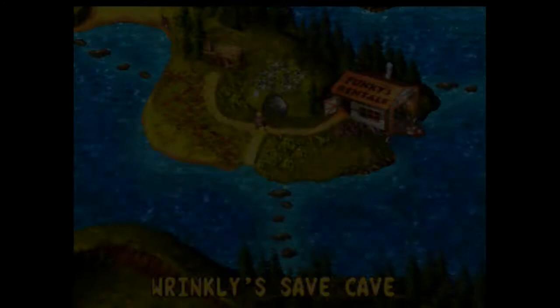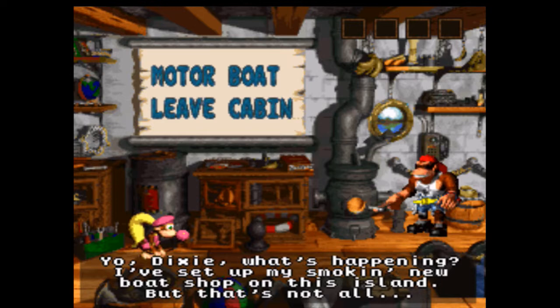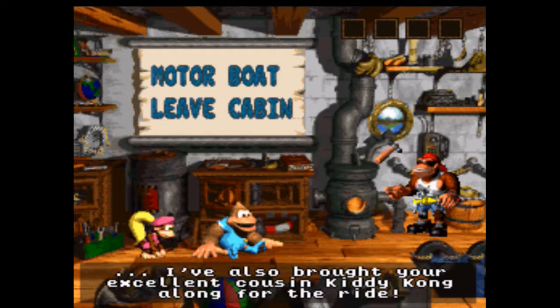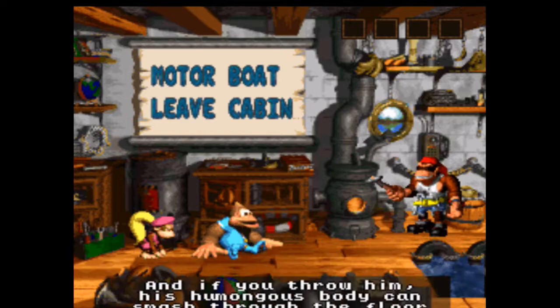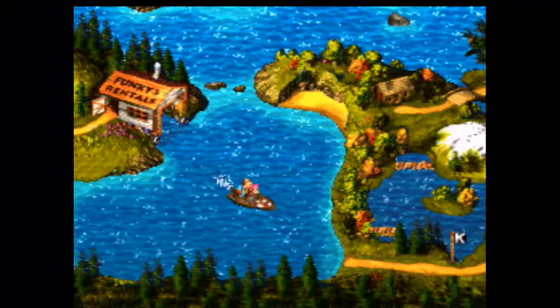We're going to go to Funky's Rentals, which is where we're going to find our friend Kiddy Kong. We'll also get our motorboat. And he just says he can throw them through the stuff. So here we go with our motorboat, and we're going to go to the first level.